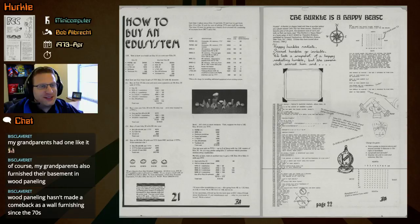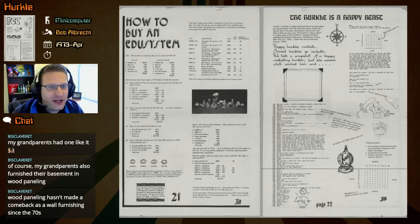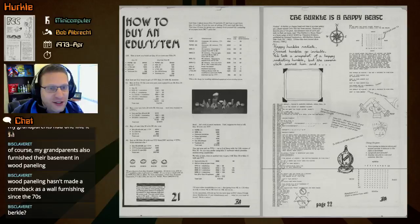Let's see what they say — the Hercule is a happy beast. A Hercule lives in another galaxy on a planet named Alert that has three moons. Hercules are favorite pets of the Gwik, the dominant race of Lurth. To find out more, read 'The Hercule is a Happy Beast' in a book called 'The Way Home' by Theodore Sturgeon, published by Pyramid Publications, 444 Madison Avenue, New York — unless they have moved since January 1968, and something tells me they might have.